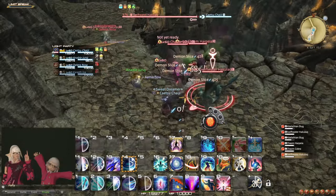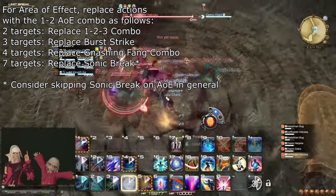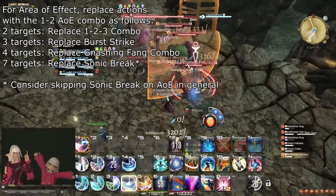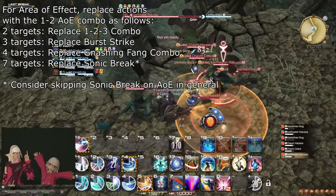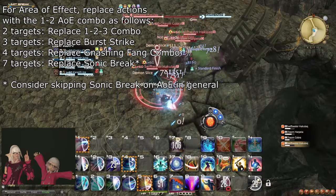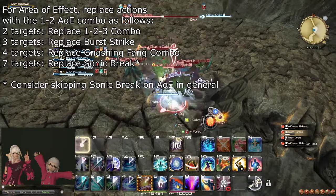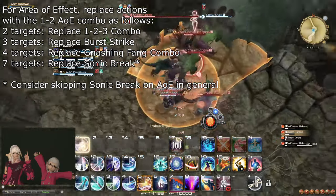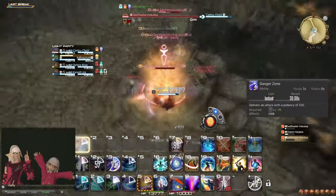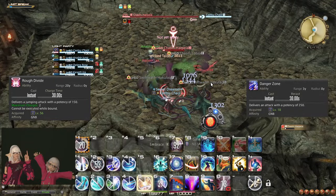Let's talk about AoE variations to the rotation. With 2 targets, the 1-2-3 combo is entirely replaced with the 1-2 AoE combo in all situations. With 3 or more targets, Burst Strike is also replaced with AoE combos. With 4 or more targets, the Gnashing Fang combo is also replaced with AoE combos. With 7 or more targets, Sonic Break can also be skipped — although even with 4 or more targets, it may be difficult to find an enemy that will survive the full Sonic Break DOT. Danger Zone and Rough Divide can be used between attacks regardless of the number of targets, as they serve as free damage anyway.